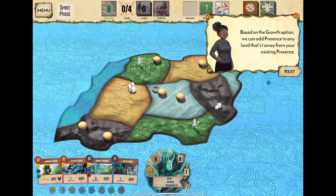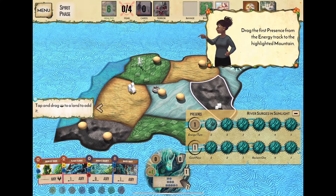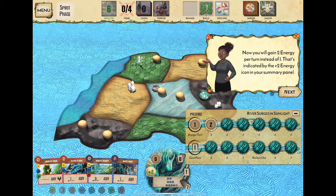We can add presence in a land one away from our existing presence. The two tracks are energy per turn and cards we can play. Right now we have one energy and can play a limited number of cards. Spreading presence along the energy track gives us two energy per turn instead of one, stored up and saveable for future rounds.